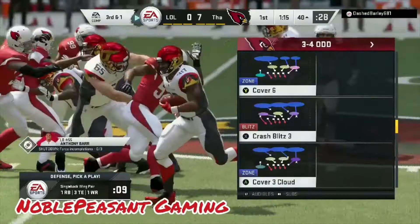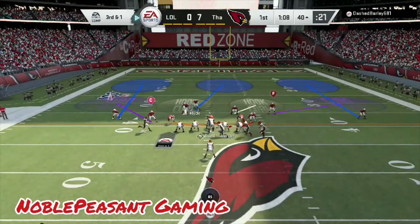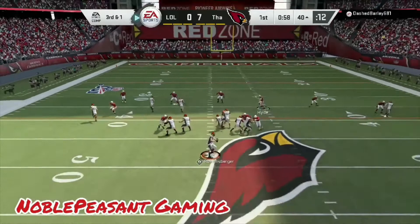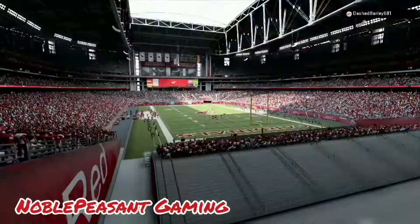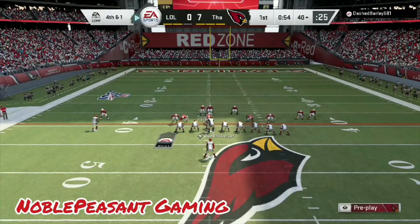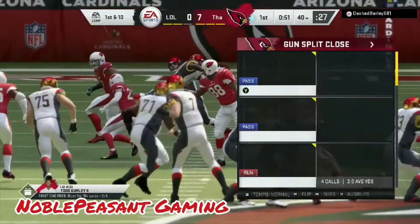We gotta try something different because this guy's basically running all over us. It's third and one. He snapped the ball — dang. He's gonna catch it — oh, he didn't get it. Okay, so it's fourth and one, let's see if we can shut him down. Let's see if my team can hold up. Okay, we got it! Yeah, we shut him down — let's go!